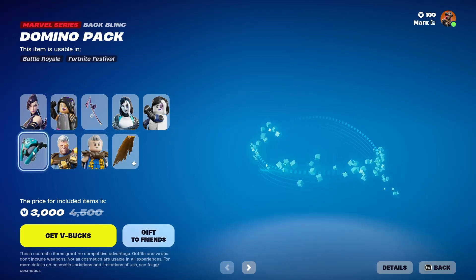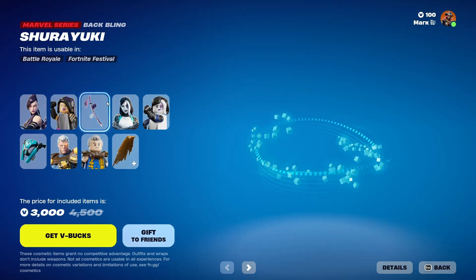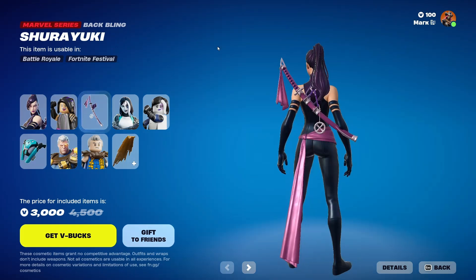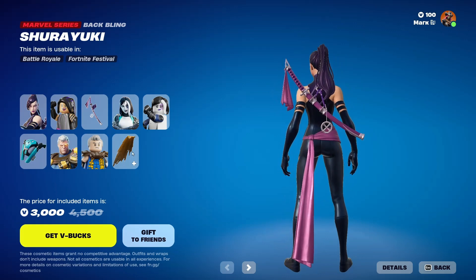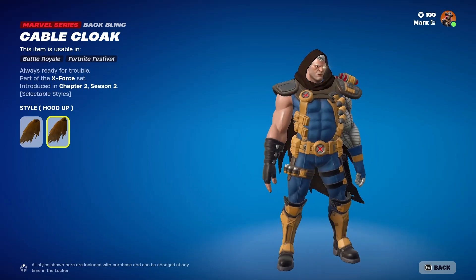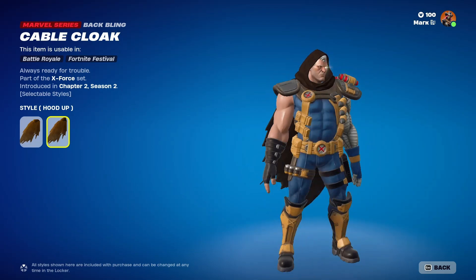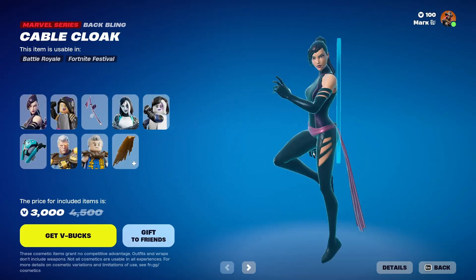It's alright. And then we have the Domino pack here. There's also Shuruyuki. I might do Dyer — yeah, that back thing. Do you think there's more to do in this game, or is this just it?